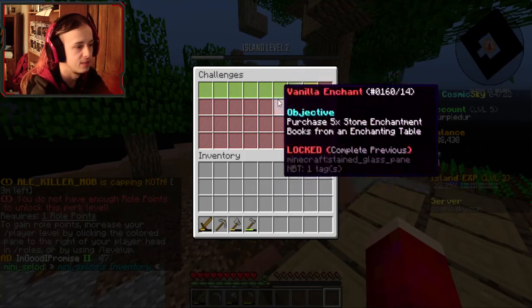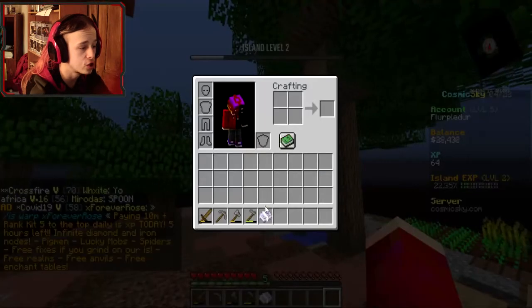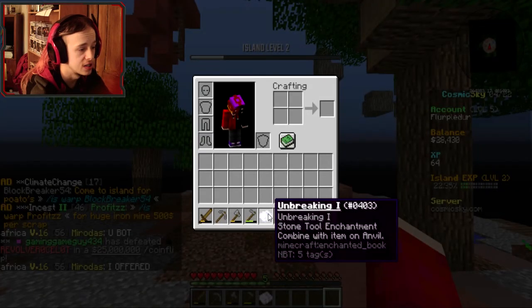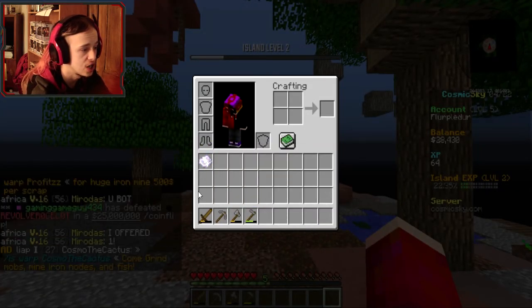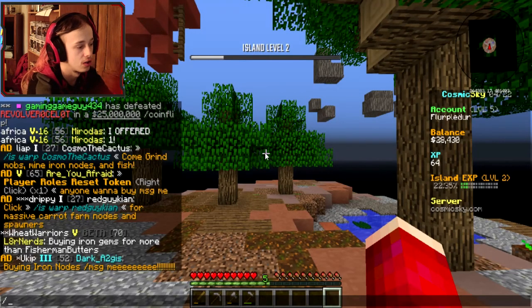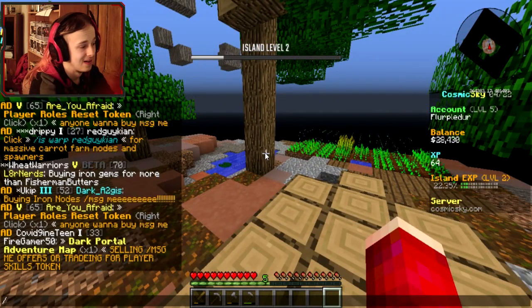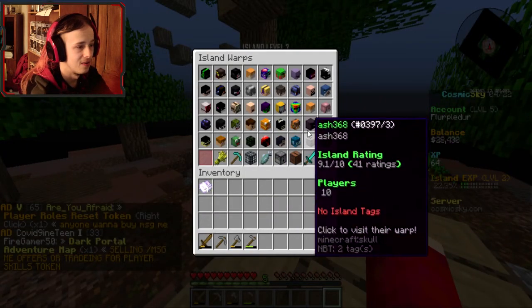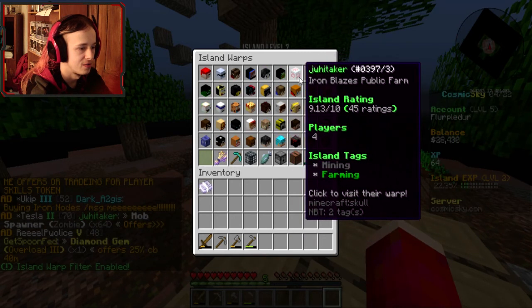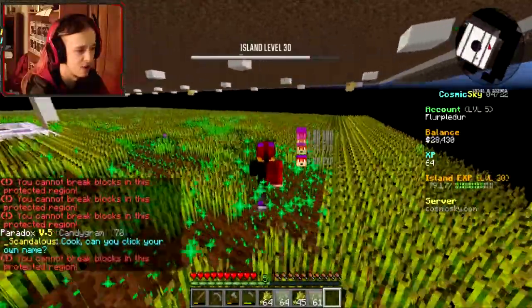We did in fact complete the challenge, which gives us a stone — I'm breaking open one book! That looks so sick. I don't know how they do this, but that is such a sick enchant texture — the enchant texture alone, but also the book texture. Sell 32 bread using slash sell. Let me tell you about these beautiful islands right here — I really need to hop on here again, maybe I need to do some streams of this on Twitch.